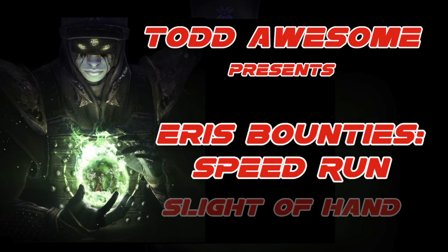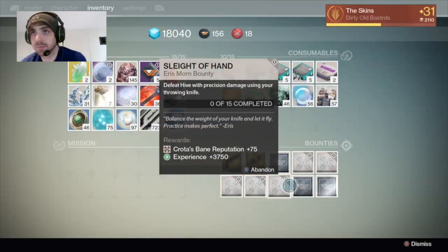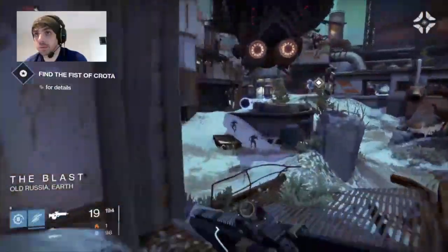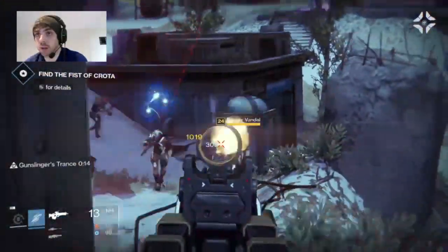What's going on internet? I'm Todd Awesome and I'm going to walk you through this Sleight of Hand Eris bounty. For Sleight of Hand, all you've got to do is get 15 precision kills with your throwing knife. I find the easiest place to do this is the Fist of Crota mission on Earth.